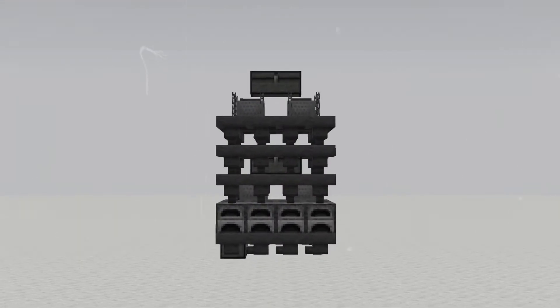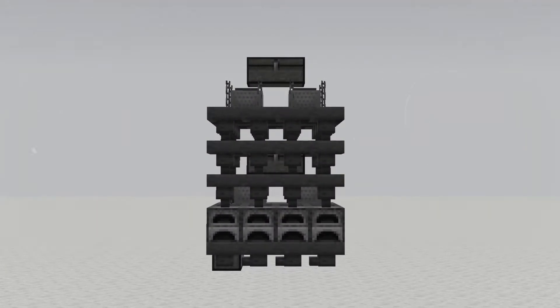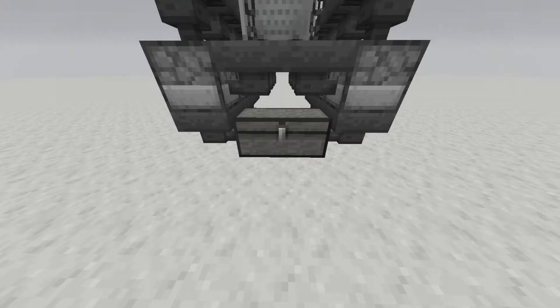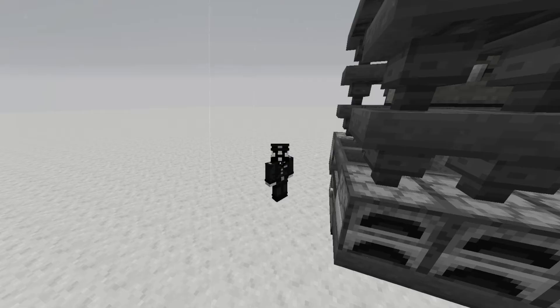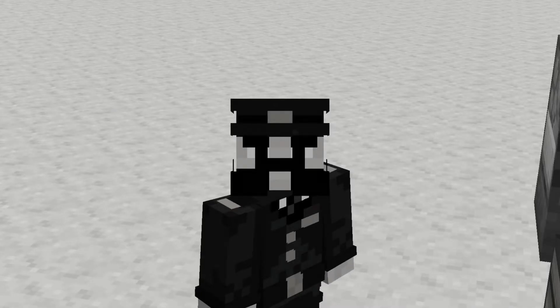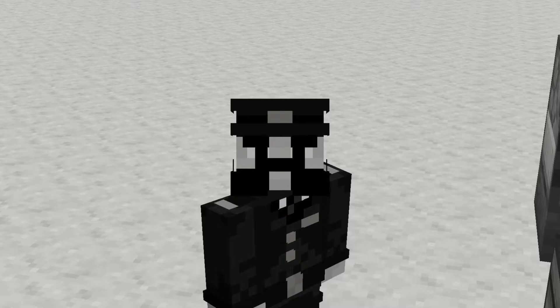Introducing the Simple Smelt, an eight-furnace smelter array that contains zero — I repeat, zero redstone. This marvel of modern technology can smelt a stack of items in just under one minute and thirty seconds. Truly a device for the common man, who need not smelt copious amounts of items, but still want something efficient and reliable.